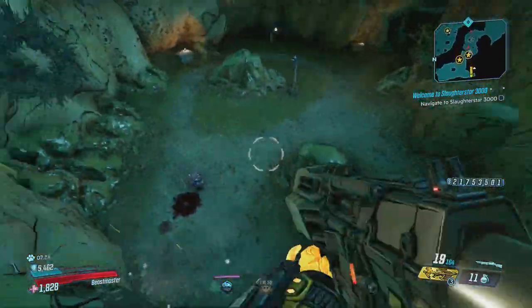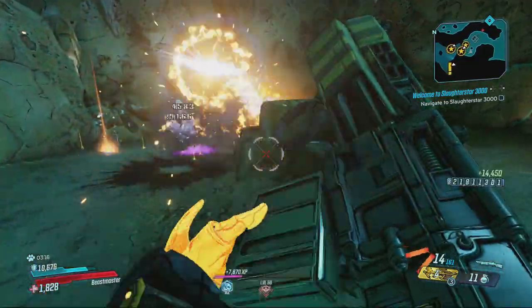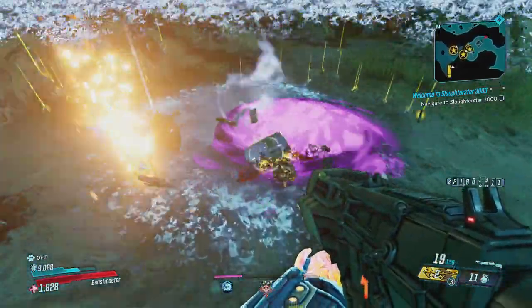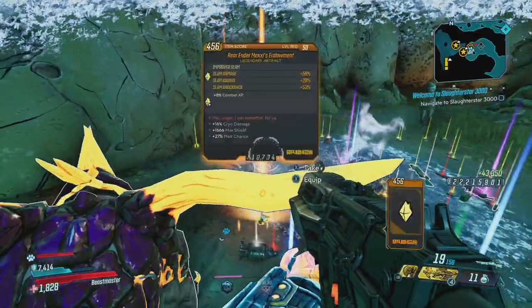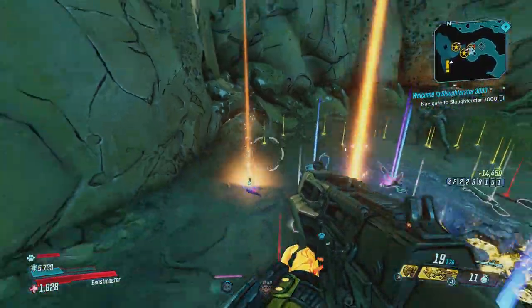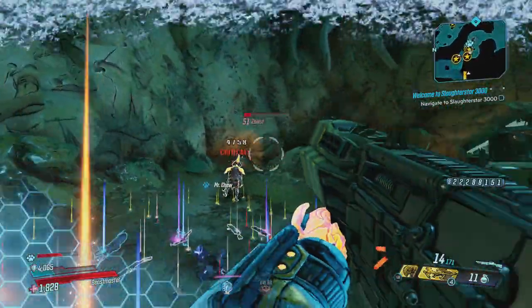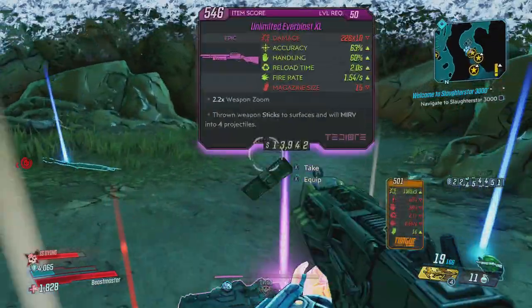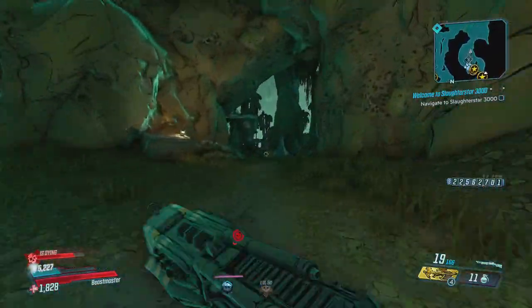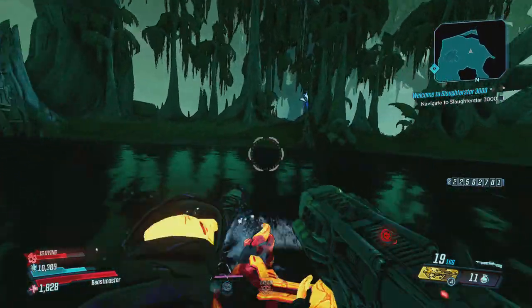From there, take a right and cross another little bridge to where the hoarder tink is in the swamp. Go back there and kill the hoarder tink by the hole in the wall — sometimes he spawns at the little cabin next to it, but most times he spawns out of that wall. Just kill him real quick, throw three or four grenades, hit him with a gun or two, and boom.